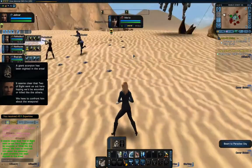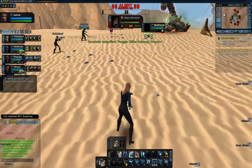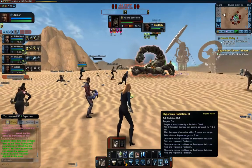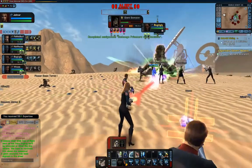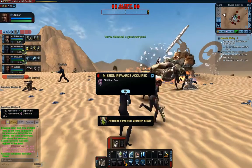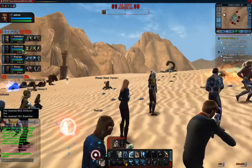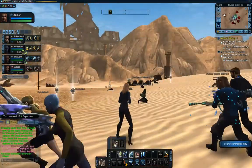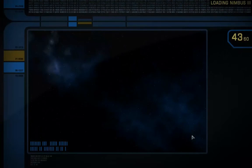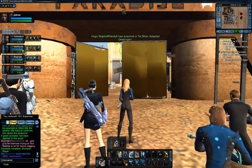A giant scorpion has been sighted in the area — that's a big boy. Before we head back to Paradise City I'm going to shoot up this big scorpion. Dampening field, set it on fire, give it some radiation poisoning — all these good things. Plasma Grenade in there as well, just to finish it off. The way rewards are coming up is actually not that bad. I do like this new interface, and I also like where you can beam back into Paradise City — that's a really nice addition to the game and they should keep that. Hopefully they'll change some other missions to avoid running backwards and forwards constantly.